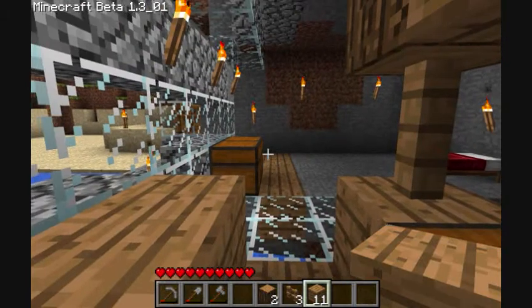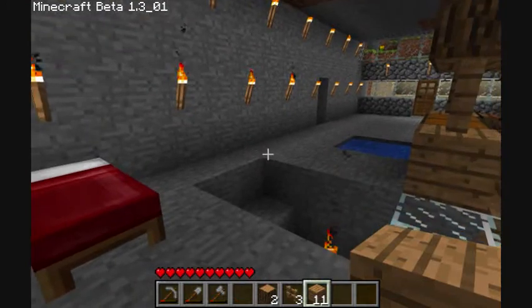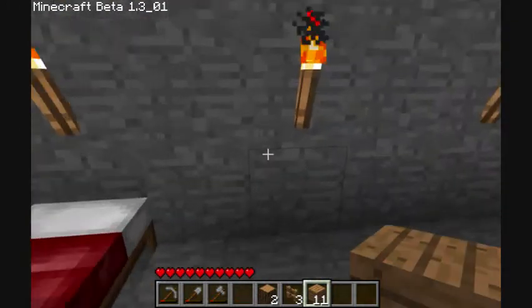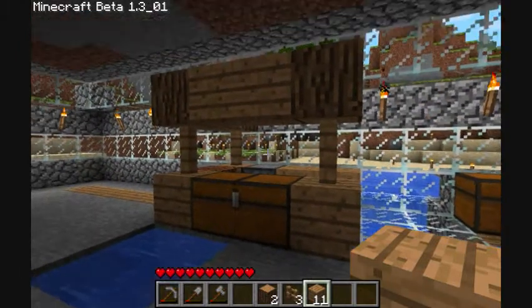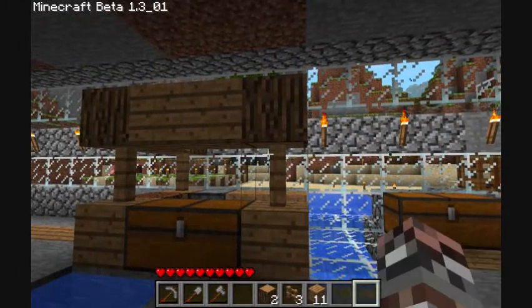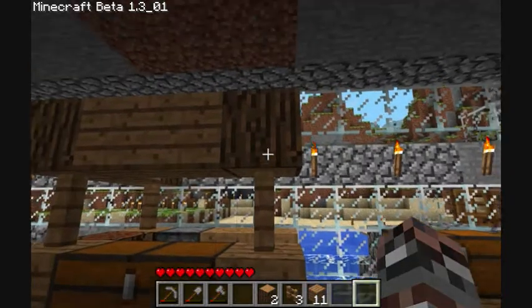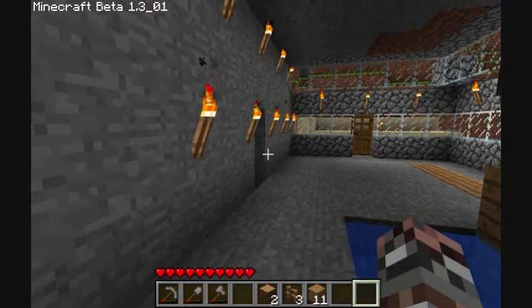And now we have ourselves a working kitchen. I'll probably have to adjust this a little bit more — move the infinity pond someplace else. I can throw up some torches on there, just to give it the extra. Oops, I don't have my torches. We'll wait on the torches.